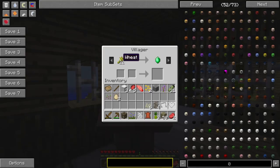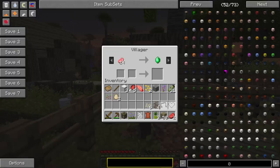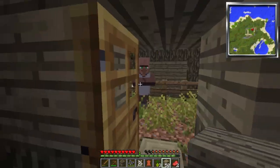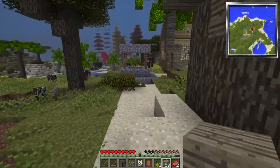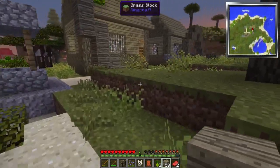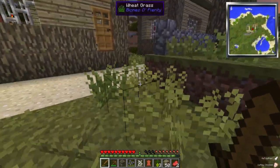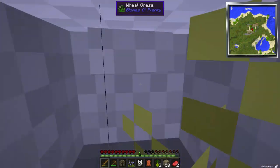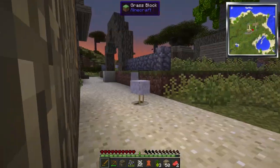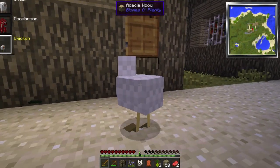Hey, villager - if I give you 21 wheat you'll give me one emerald? Whatever, what a rip off. What about you - 14 for one? Rip off villagers. Let's see - oh my god, I'm a chicken! Wait, I don't see myself. Guys, I'm a chicken and I can glide! Oh my god, that's so cool!